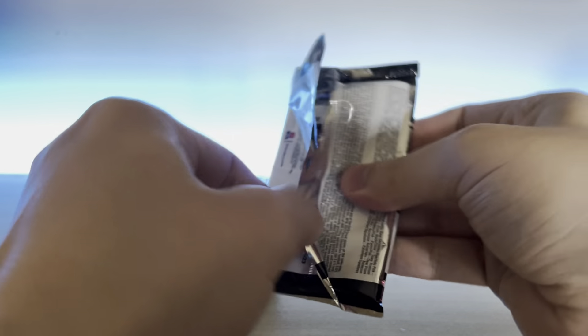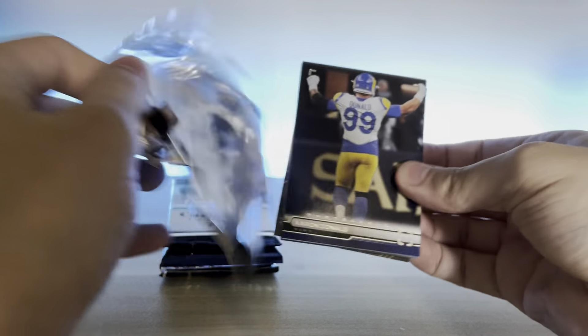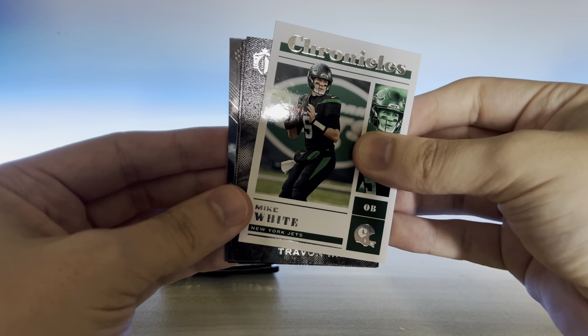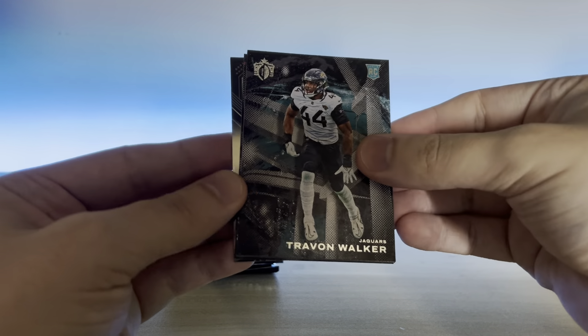Another photogenic — Aaron Donald. Mike White. We got a Prism Black, you see that? We got a Prism Black. Could be cool. Trayvon Walker Gridiron Kings. Aiden Hutchinson. Got a pink Derek Stingley.